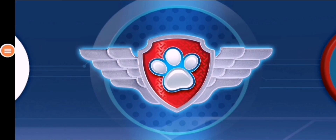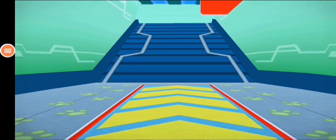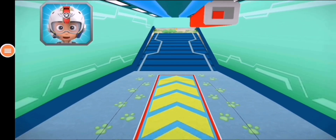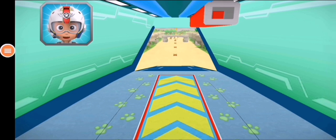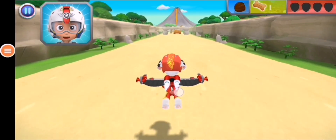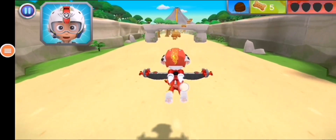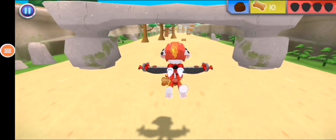Rubble. I'm fired up. All right, let's test those flight skills, pups. Rubble needs another rock to stop the lava flow from reaching the rest of the island. When you see a rock, fly towards it to collect it. Ready for a ruff-ruff rescue.